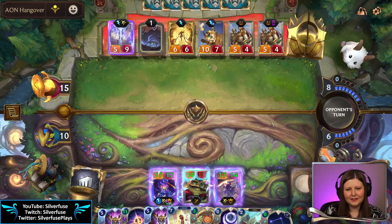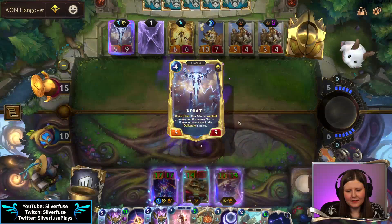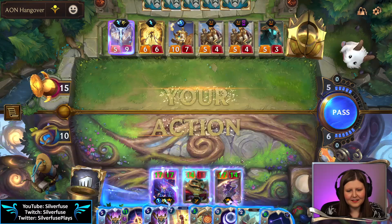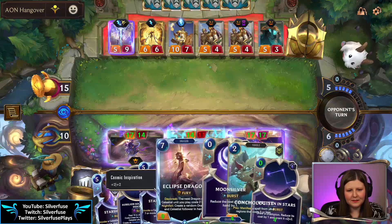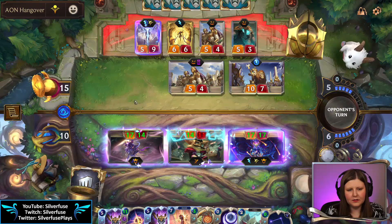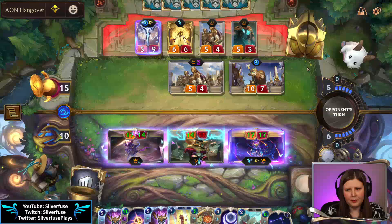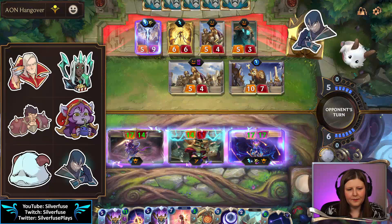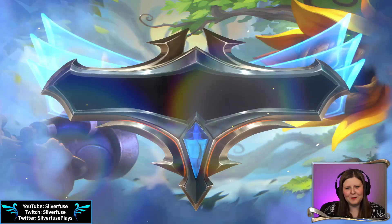They're stopping this with spell shield — should I be worried? They're gonna quicksand me? I'm a little bit worried. I mean I have Star Shaping so I'm not gonna die to Azir. The emperor's deck obliterate spell is deeper in the deck I think. GG.